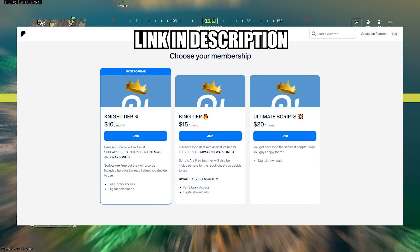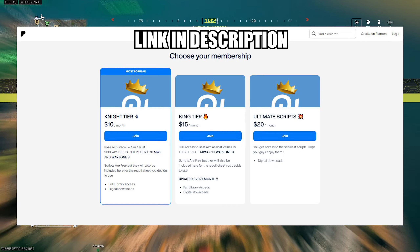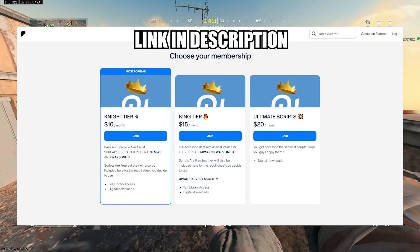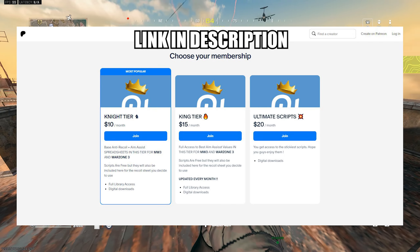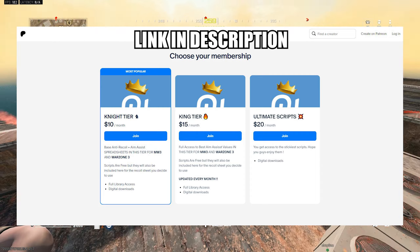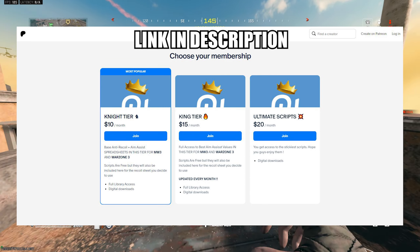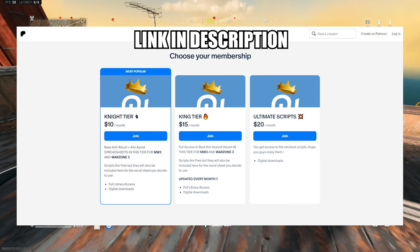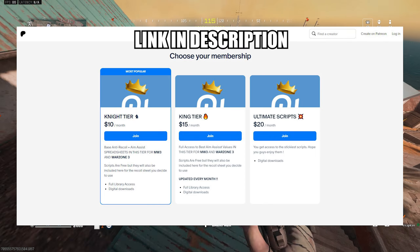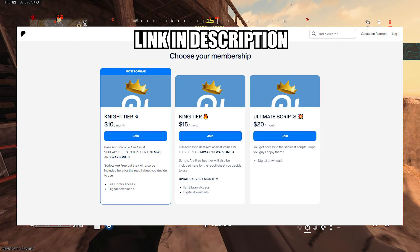I know a lot of you guys are looking for the best aim assist values and the stickiest scripts to use. I have a Patreon link down below in the description box. We have over a thousand members who are using these best scripts and aim assist values. I also have my other website linked below if you want to try a different custom script and be better. You will have one of the best advantages against any player. I also want to give a big shout out to a thousand Patreon members for huge amounts of love and support. Thanks for being part of the ZenKing community.